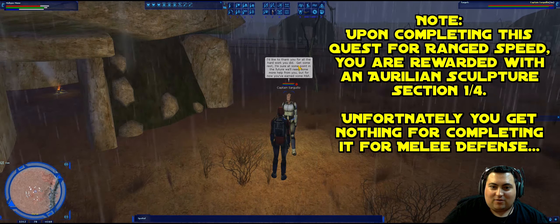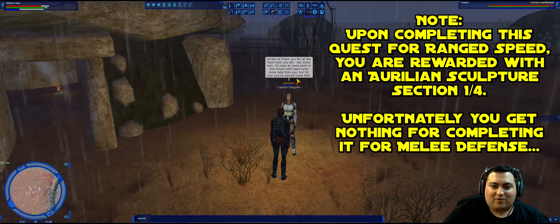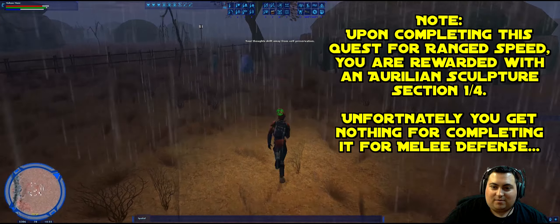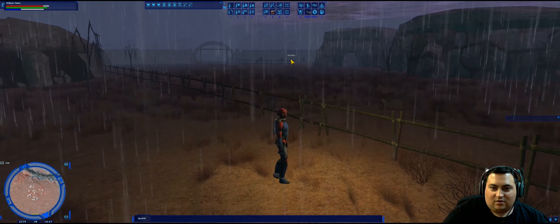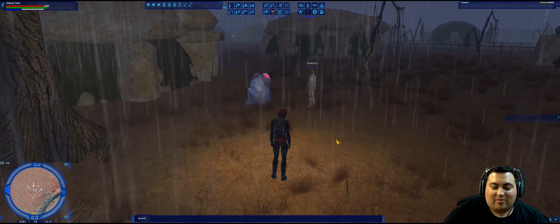Captain says: 'I'd like to thank you for all the hard work you did. Get some rest. I'm sure at some point in the future we'll need some more help from you, but for now you've earned some R&R.' And that's it — that's how you get both ranged speed and melee defense. Talk to Nolden, get your training, and then start converting your XP at Pemos.